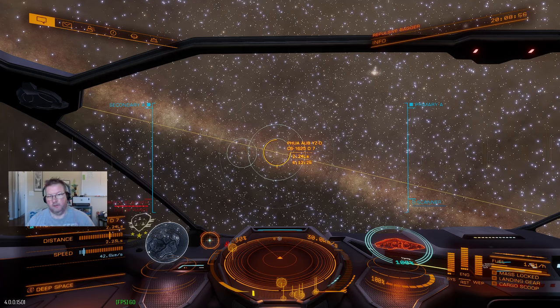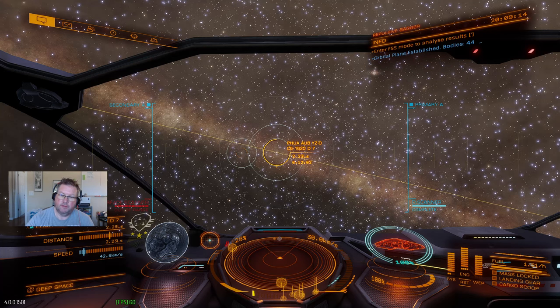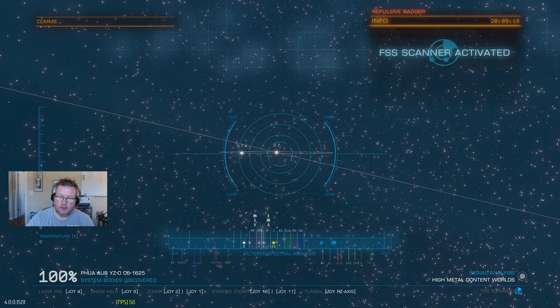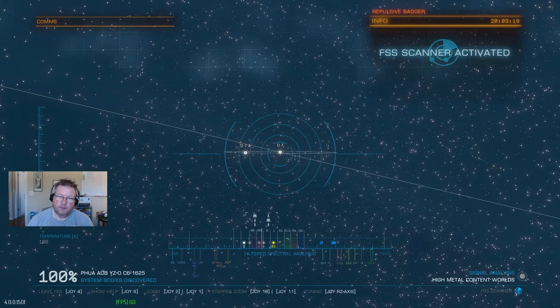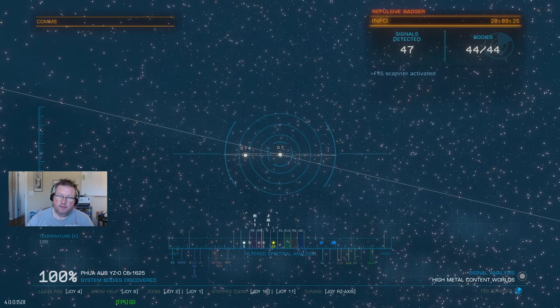That's how you do a biology. First things you want to do is you want to do a honk. It'll tell you the number of bodies in the system. Now I've already scanned the system, so we won't see any along the FSS area here. But I already know that there's a biological on D7.